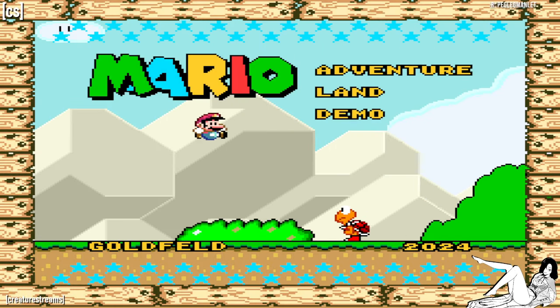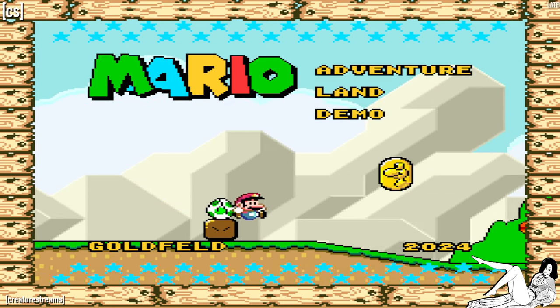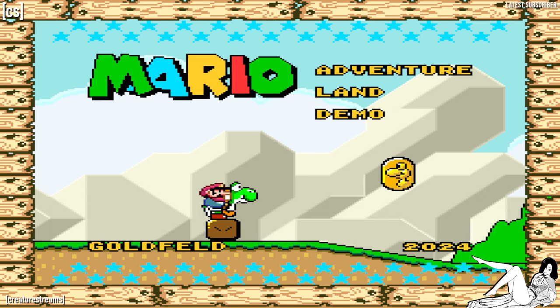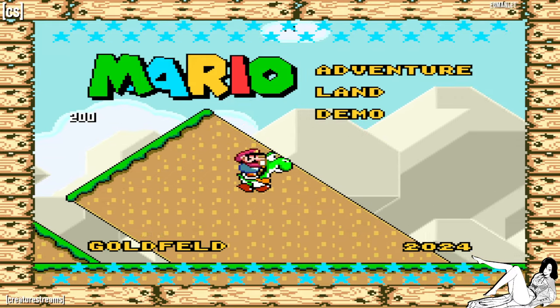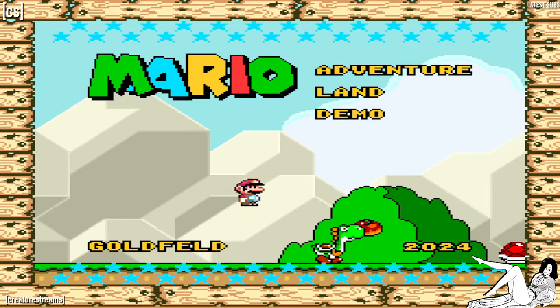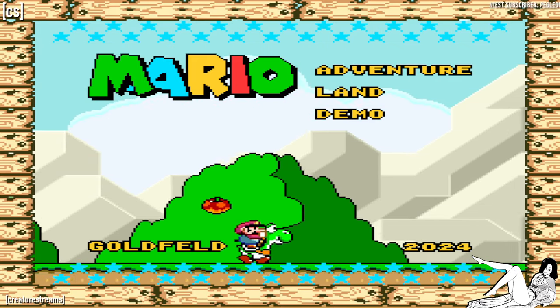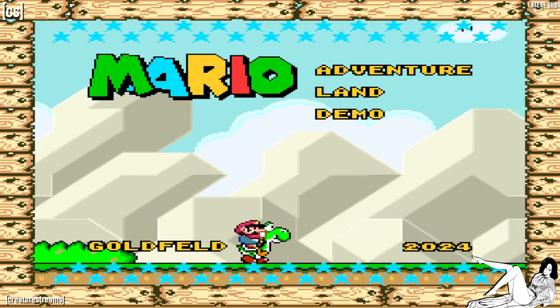Welcome. This is Mario Adventureland demo, by Enui Goldfeld. This is five exits, normal difficulty. This is a demo to a ROM hack that I'm working on. I would like feedback on improving levels for the future.